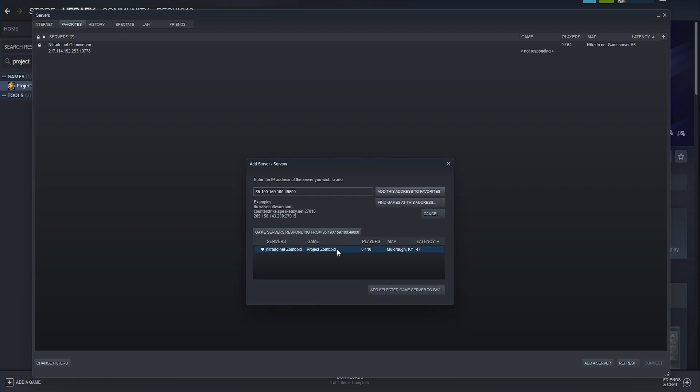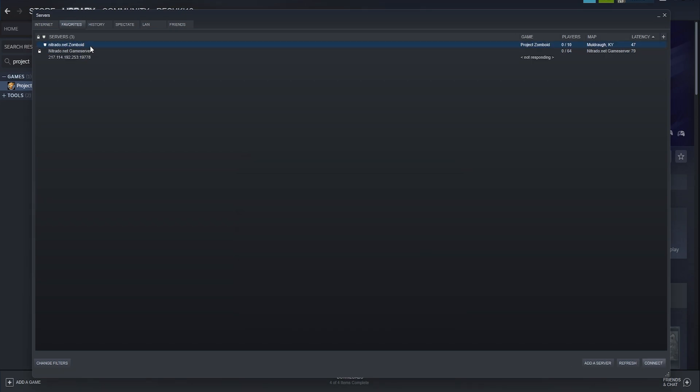All you have to do is find games at this address, and then once you're sure it's the right one, add it to your server list. Then, a quick refresh, and you're good to join the server. All you've got to do is double click.